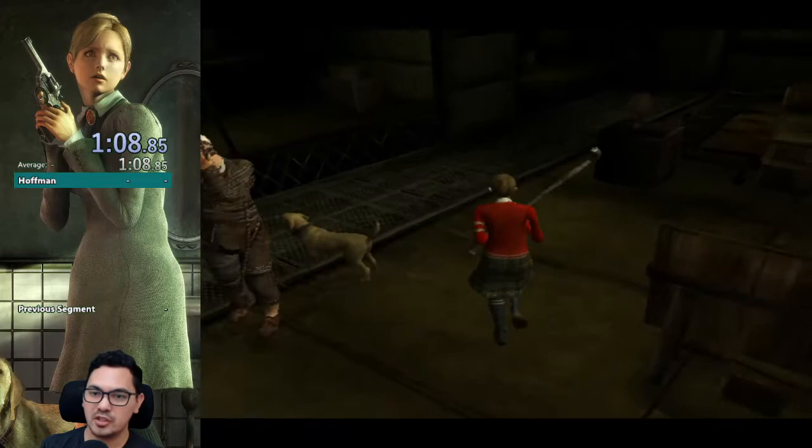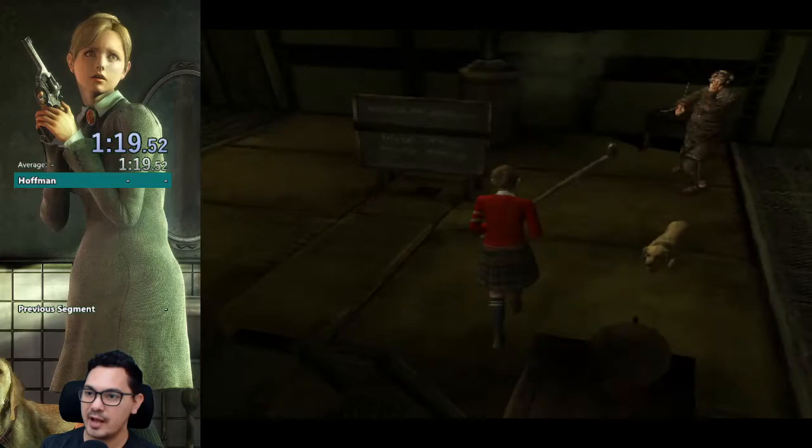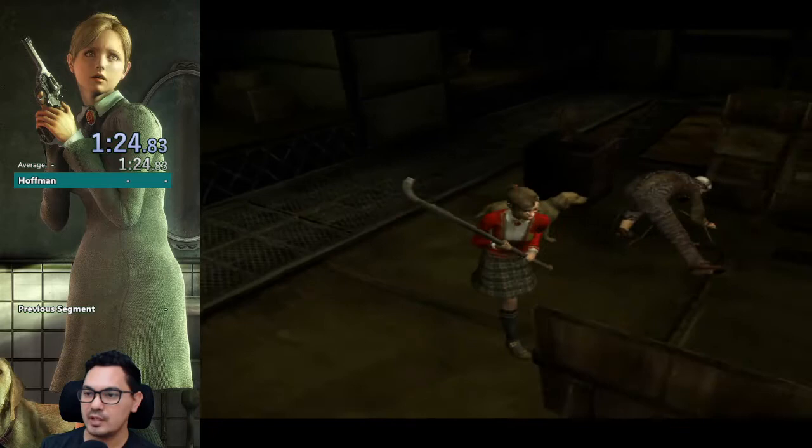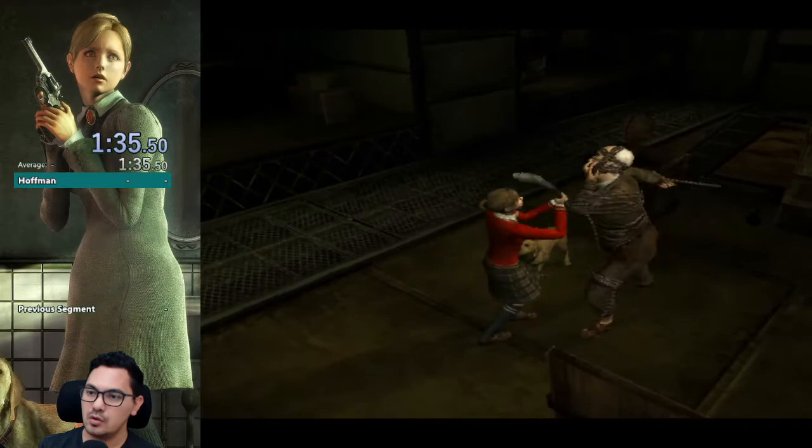He takes three hits total — he's taken two so far, so he's got one more grapple. That's what we're going to wait for. We're not going to initiate an attack before the grapple, because Jennifer gets knocked down from a counterattack and Brown grapples during that, and then we're going to miss the opportunity to get three hits in. Once Brown takes three hits, Jennifer's on her own.